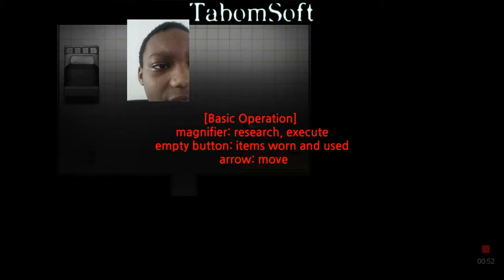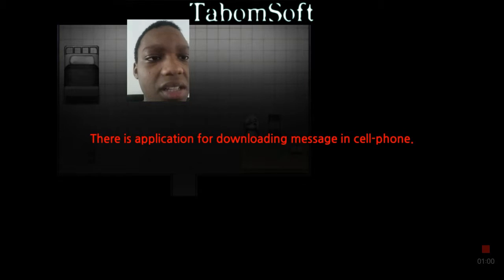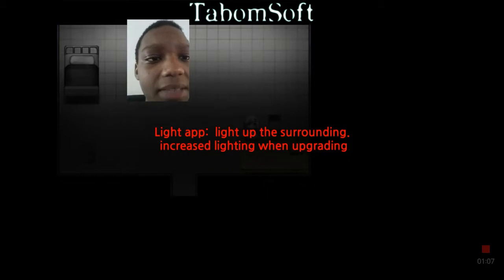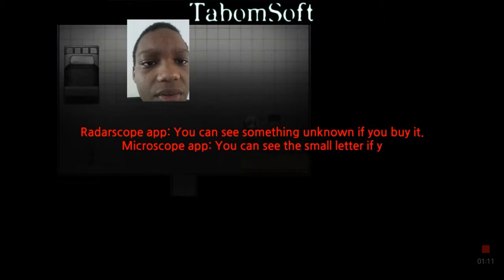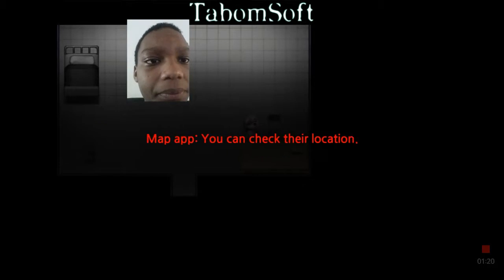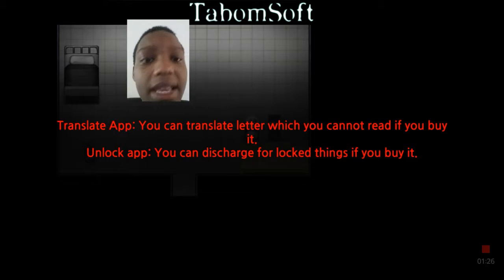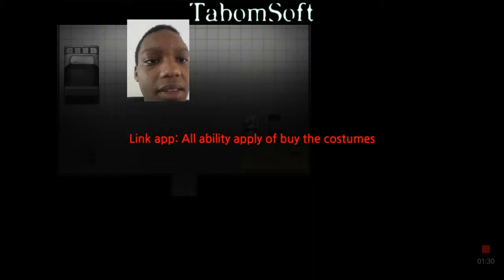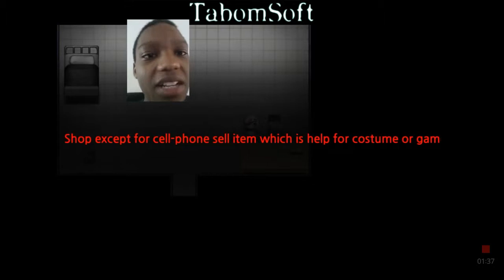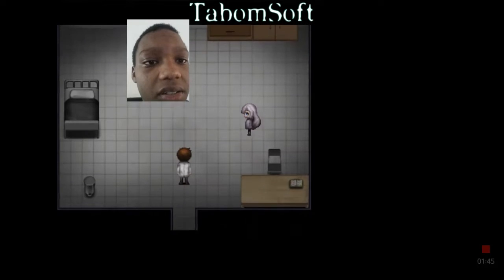Basic operation: magnifier, research, execute, empty button, items worn. Use arrow to move. There is an application for downloading messages in the cell phone manual. Sometimes a message arrives. Light app — light up, increased lighting when upgrading. Raiderscope app — you can see something unknown if you buy it. Microscope app — you can see small letters if you buy it. Map app — you can check your location. Translate app — you can translate letters you cannot read if you buy it. Unlock app — you can discharge locked things if you buy it. Link app — all abilities. Buy the costumes. I don't know what these things are.